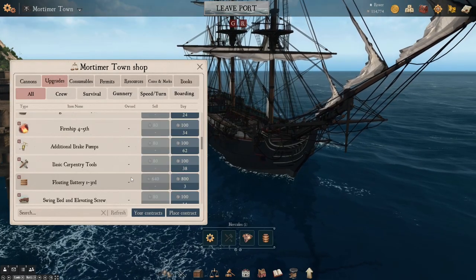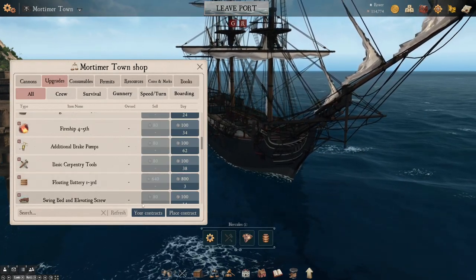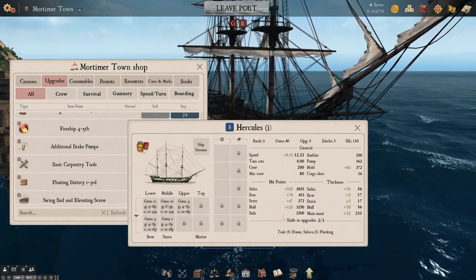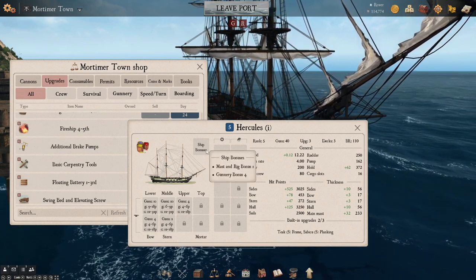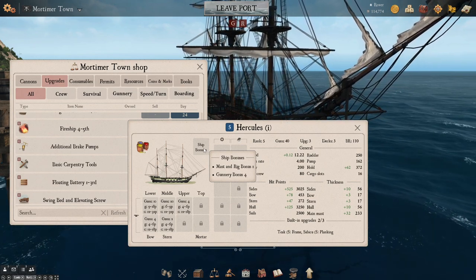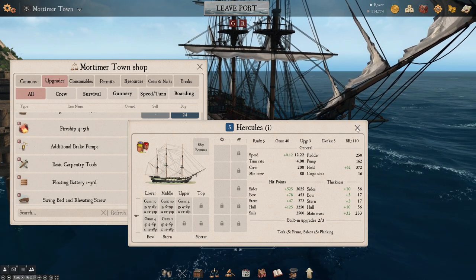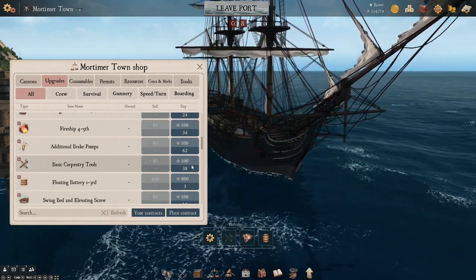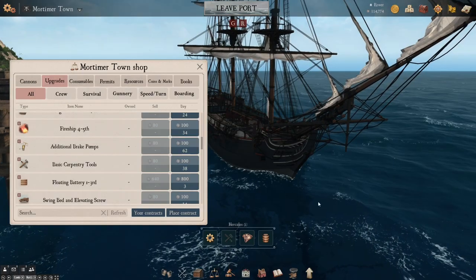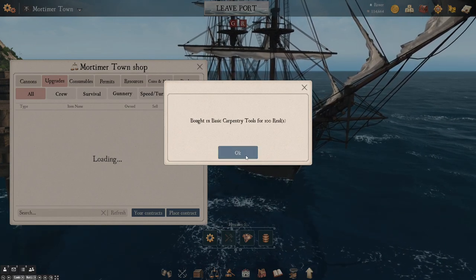Now we could throw on the apprentice carpenters we got earlier, but once again this ship is not great — it's not got particularly good bonuses. If we look here, you can see she's got just a little bit of a mast and rig bonus, and she's got a really good gunnery bonus actually, but nothing else. So I think we can probably just throw on another basic carpentry tools. You can never go wrong with one of these — there's always going to be repairs to do at sea. So we'll grab a basic carpentry tools and throw them on as well.